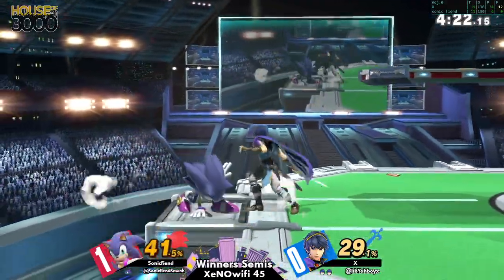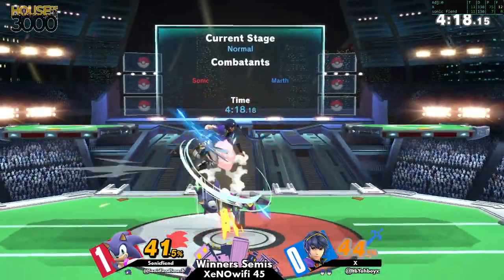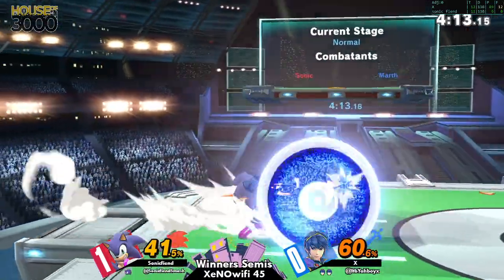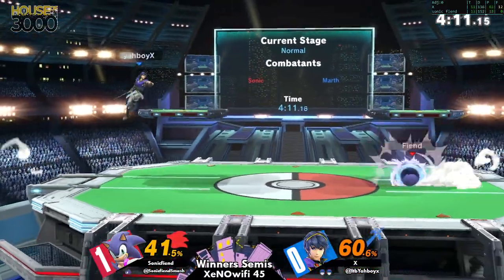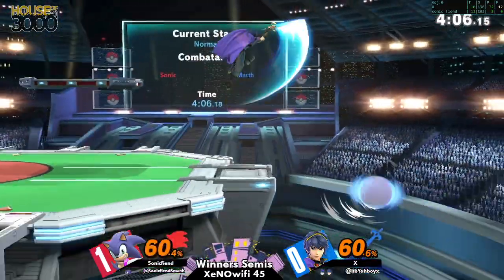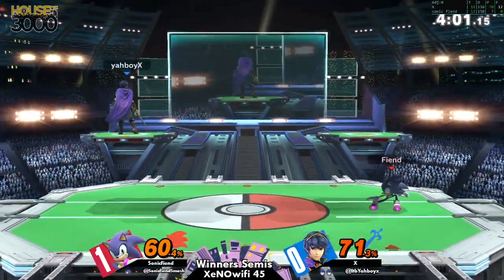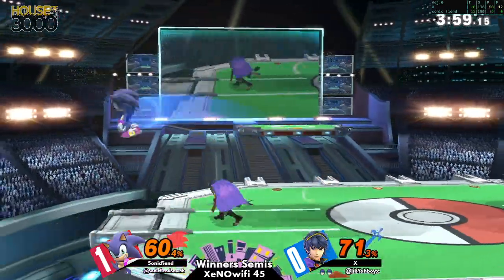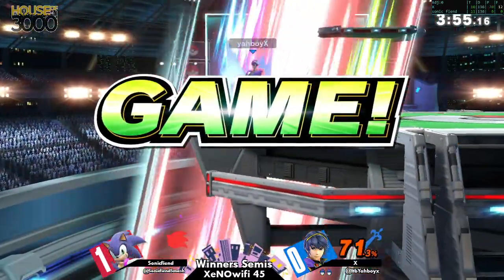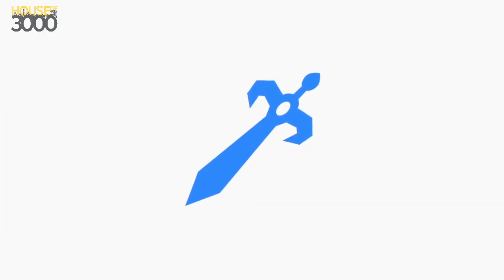The ball is in Sonic Fiend's court — he's gonna have to find a way to do this. But with the parries coming out from X on these platforms, maybe going for a couple of up tilts more when Sonic is above you could help. The mix-ups X is showing and the discipline through every one of these spin charges and spin dashes — he's not panicked whatsoever.